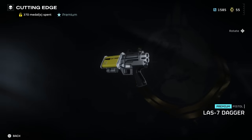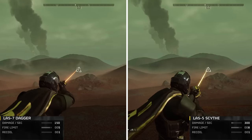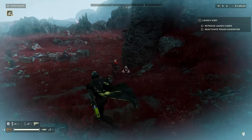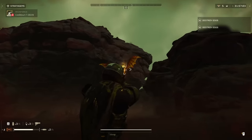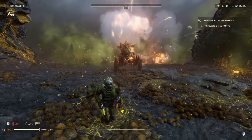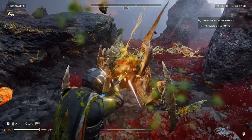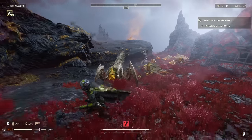The pistol from the Cutting Edge Warbond is the LAZ-7 Dagger — basically a Scythe but in one hand as a pistol. It does half the damage of the Scythe, but otherwise functions in exactly the same way. If you're a fan of the Scythe, you'll probably like the Dagger. Personally I don't like it — just like the Scythe, it doesn't output enough damage to be effective. I'd much prefer a regular pistol like the Peacemaker or the Redeemer, which are much more predictable. The Dagger is good maybe if you want a laser-themed build, but otherwise probably not that effective.